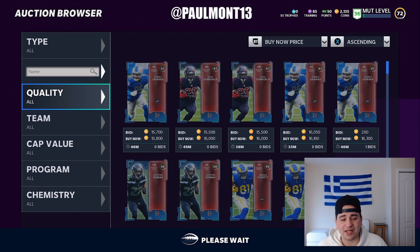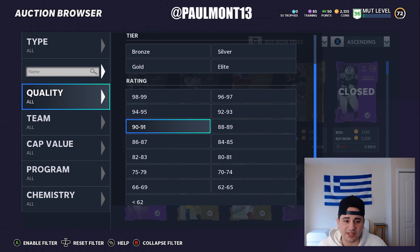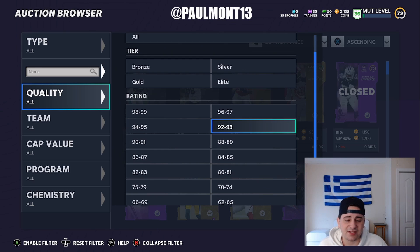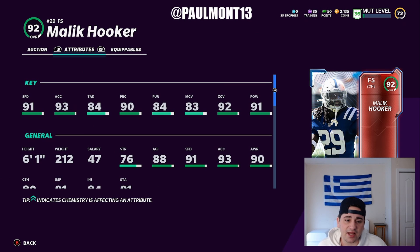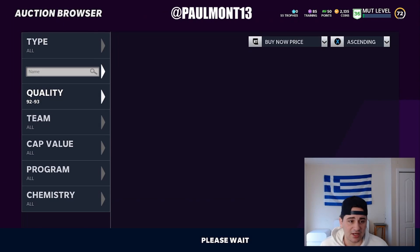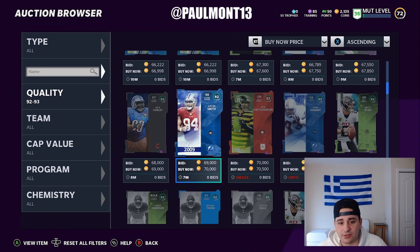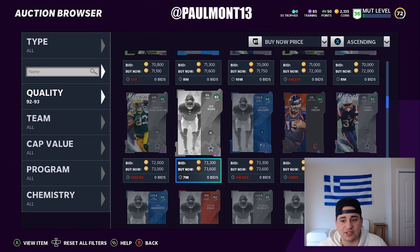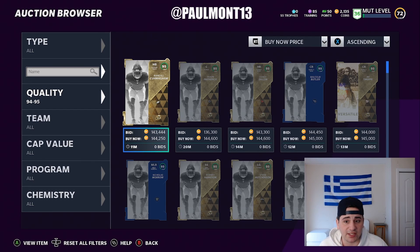Time to talk about 88s to 94s. 88s — I wouldn't buy them for squads, only for training. 88s and 89s, we're not even going to look at for squads. 90s to 91s — same thing; I wouldn't even buy them for training, maybe just for power-ups or 50 upgrades. 92s to 93s could be good — like Malik Hooker: 91 speed, yuck, 92 zone coverage, not bad, but the 91 speed doesn't cut it. All 92s to 93s don't really work out anymore unless you're just getting started. Make sure you look at stats. 94 to 95s, you really got to look at stats — very important. Like Trey Waynes: 95 overall, 95 speed, 96 man coverage, 92 zone coverage — a great card, worthy in a lineup. Pay attention to stats.